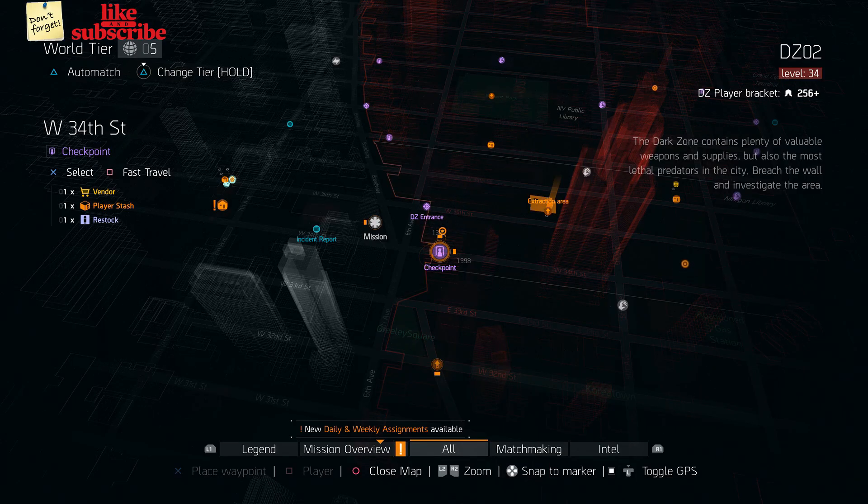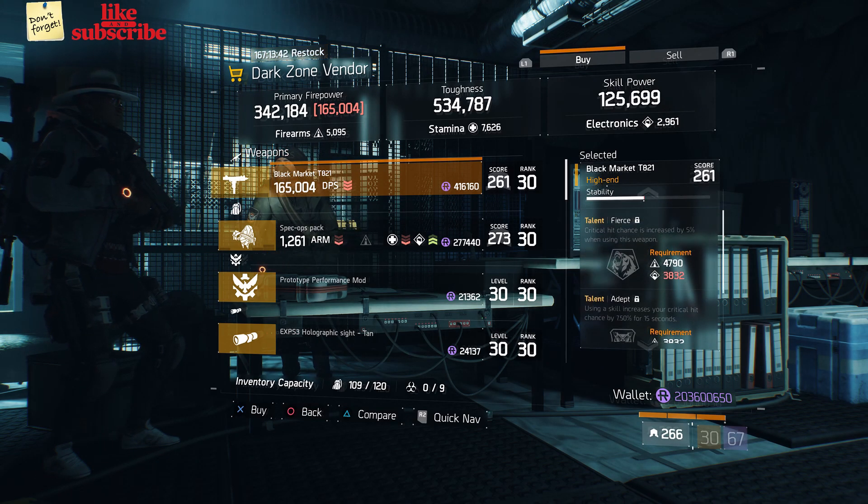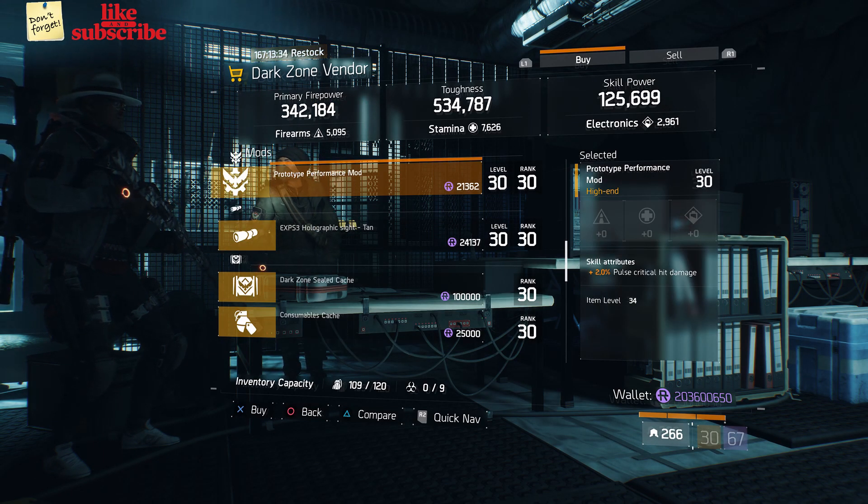For our next gear items, head over to West 34th Street Checkpoint. Here the gear vendor has a black market TA21. And also here we got a prototype performance mod with 2% pulse crit hit damage.